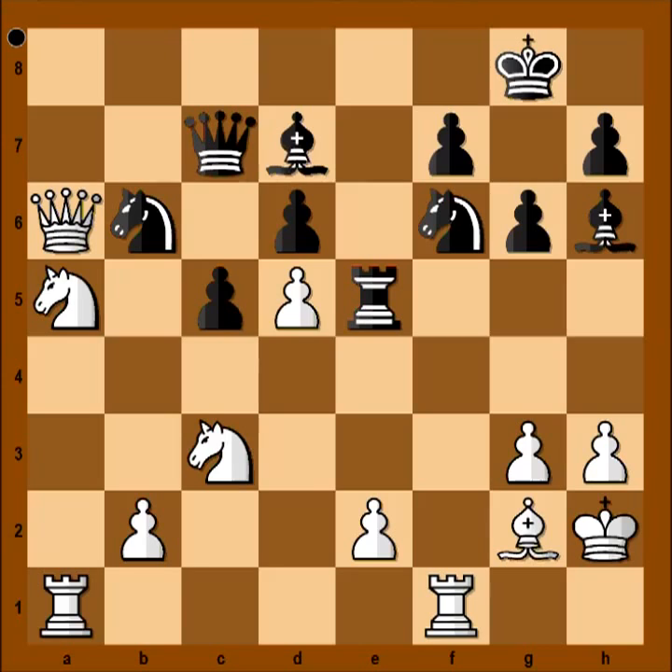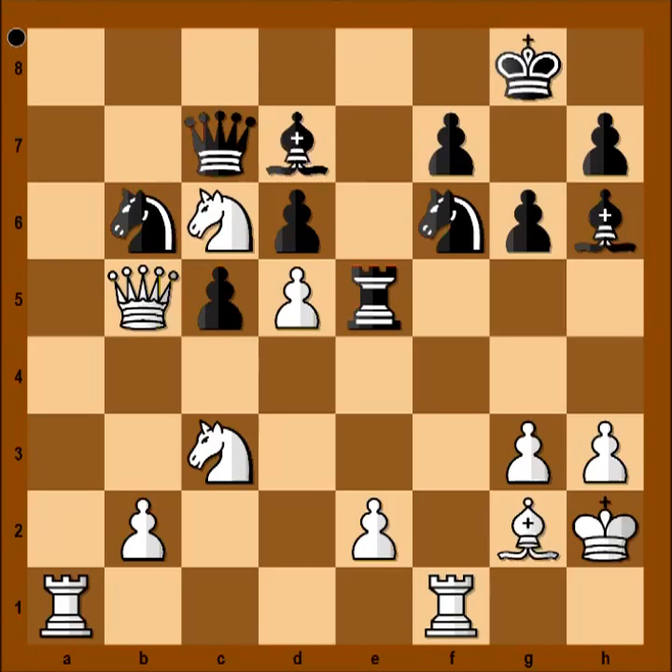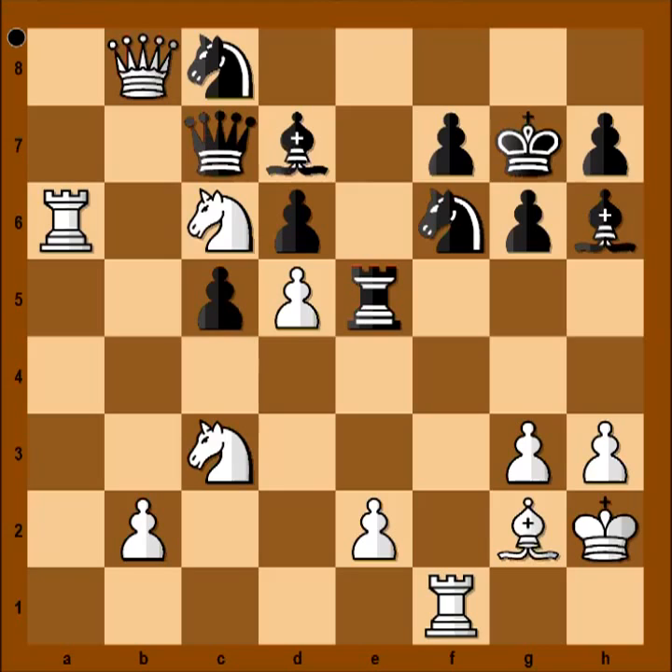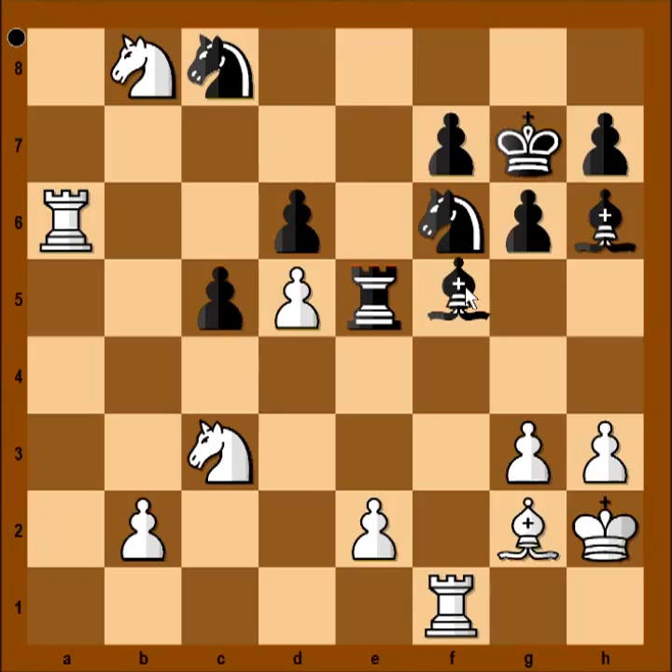In the game we have rook to e5, rook to f1. Bishop to c8, attacking the queen. Queen to b5, bishop to d7 attacking the queen again. But now, knight to c6. King to g7, rook to a6 attacking the knight, knight to c8. And now, simple chess — exchanging queens. Queen takes queen, knight takes on b8. After queens are exchanged, white is better. Bishop on d7 is under attack. Bishop to f5, rook to c6 attacking the knight.